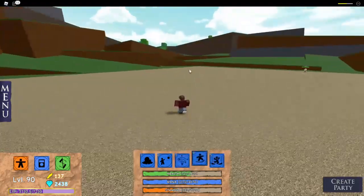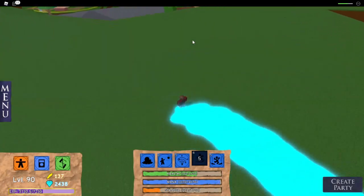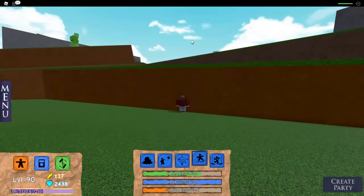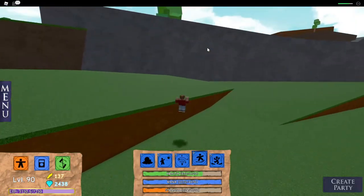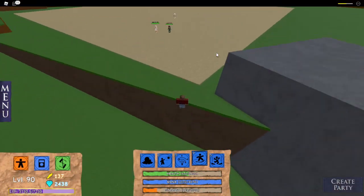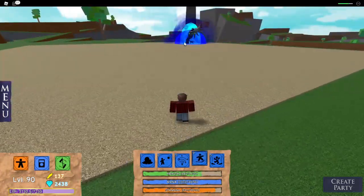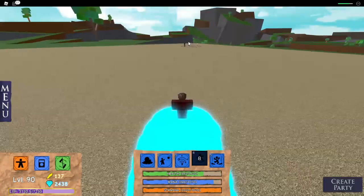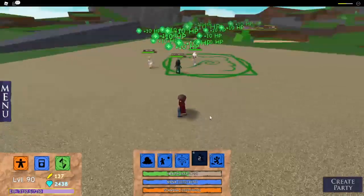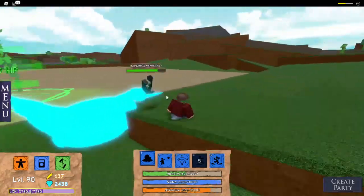Next is Water Tumble. This basically creates a stream of water which you can ride on and it transports you to places - it goes in a straight line. On touch with someone, it will damage them, and they can ride on it too. As you can see, Kyle's riding on it.